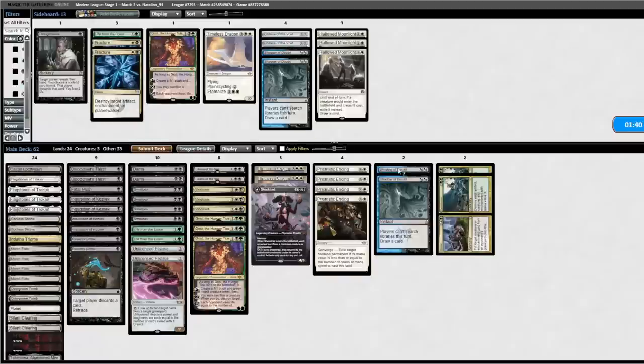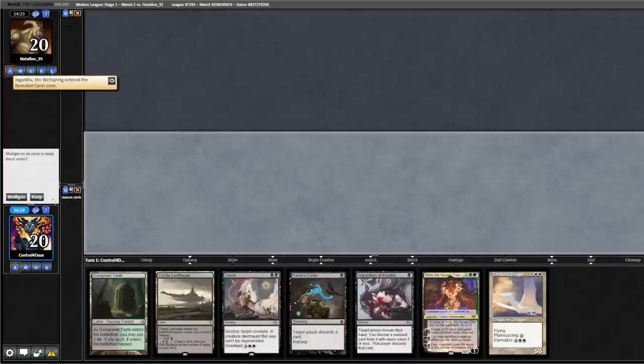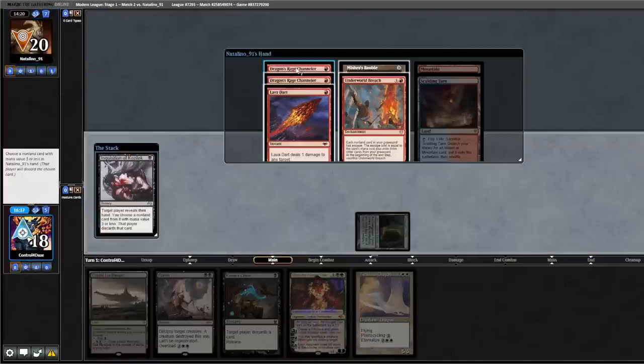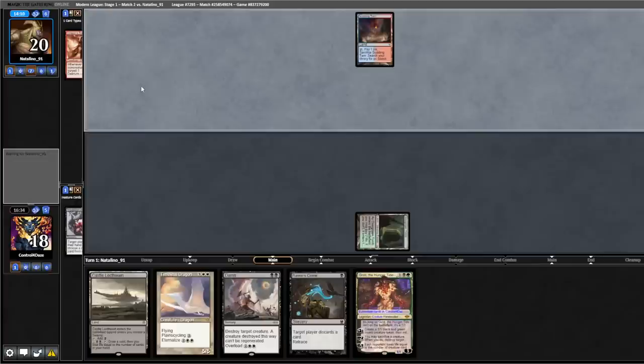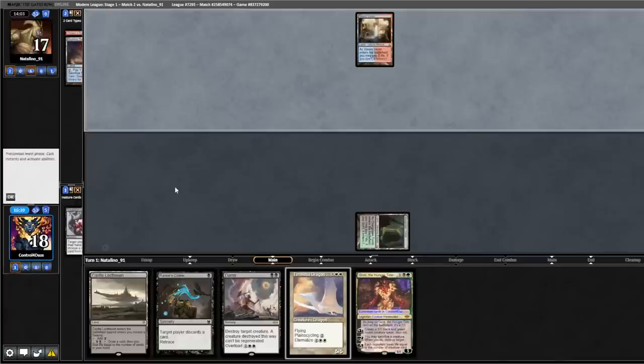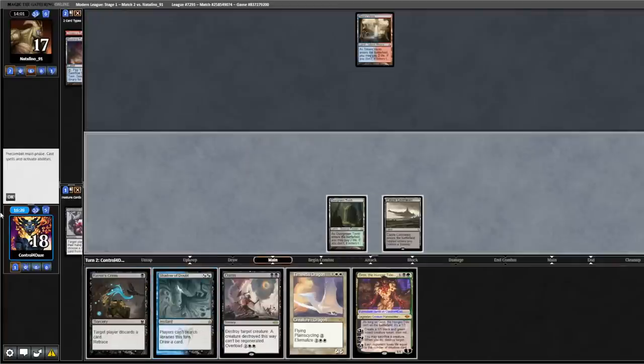Game three — on the play, we're going to bring back in two Shadow of Doubts and cut two Crime and Punishment. Like this seven, we'll keep it. We Shock, Inquisition, and take one of the Channelers. Opponent plays Tarn, fetches, shocks, and nothing else. Strange. We have our Castle — pass the turn.